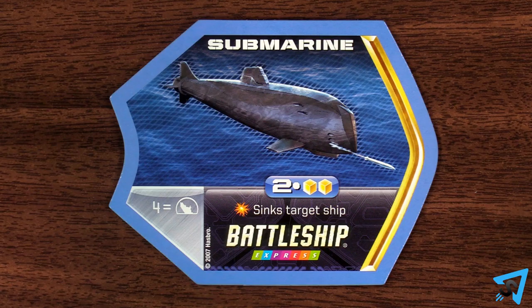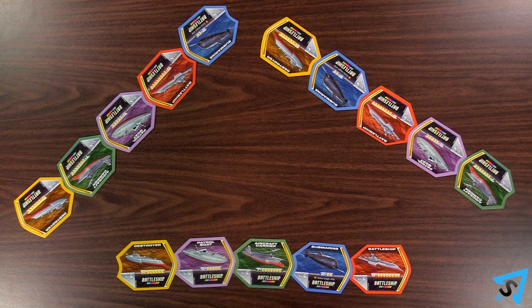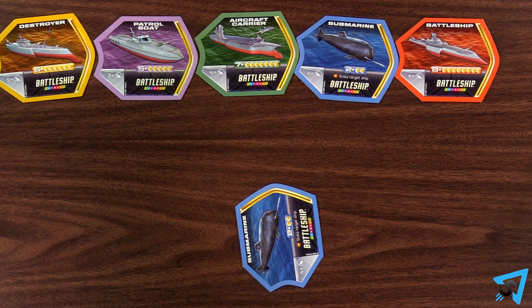If you still don't have enough hits to sink the targeted ship, then nothing happens and your turn ends. If you do have enough hits to sink the targeted ship, then take that ship's tile from your opponent's fleet and set it next to you to keep track of how many ships you've sunk. If a player loses all their ships, they are eliminated from the game.